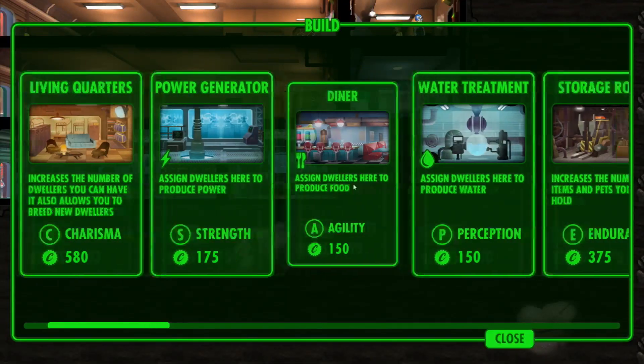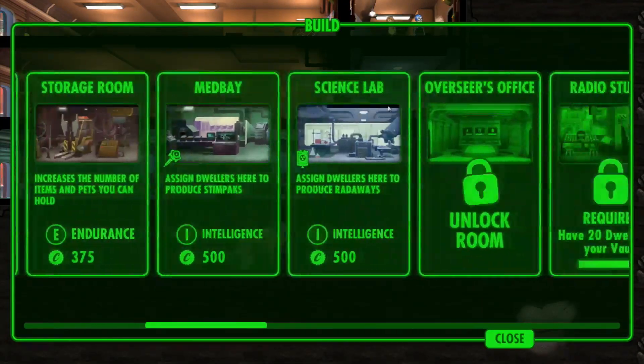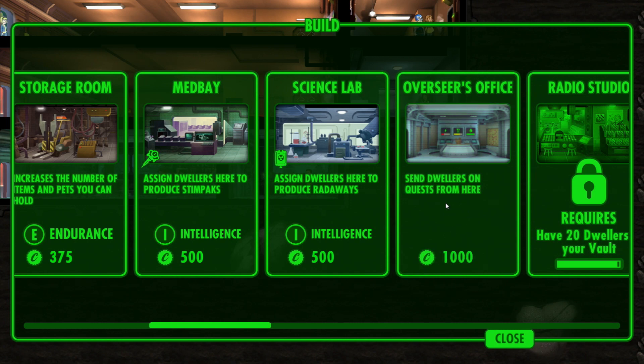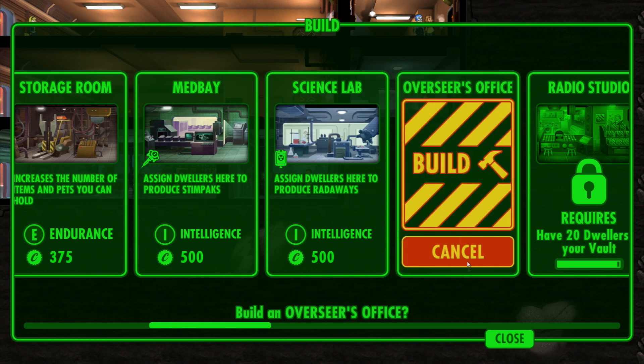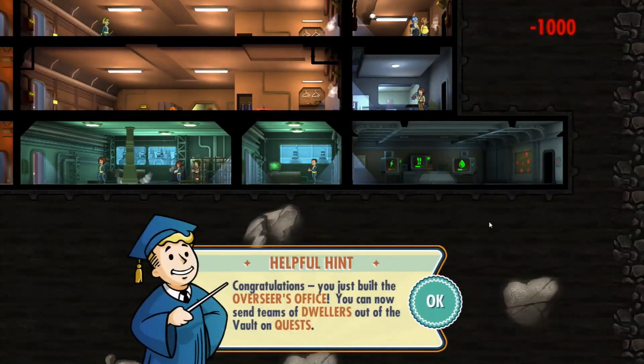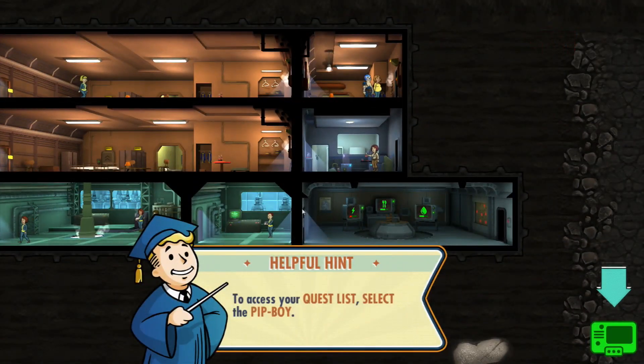It said we actually unlocked a new room. What have we got? Medbay Science Lab. Overseer's Office - there we go. Send dwellers on quests. Hell yeah, that's what we need. We definitely need to do that. We need to do some quests - people have been asking me to do the quests.